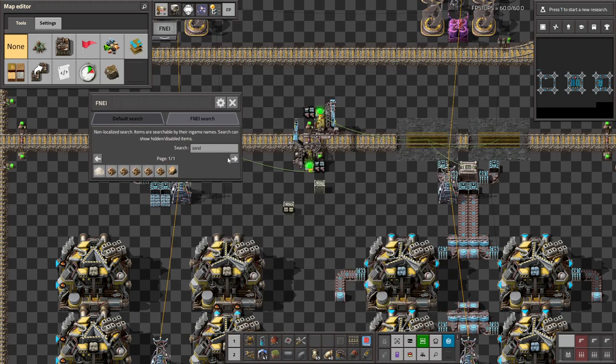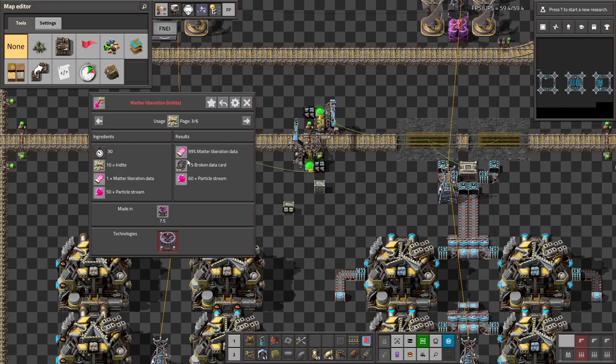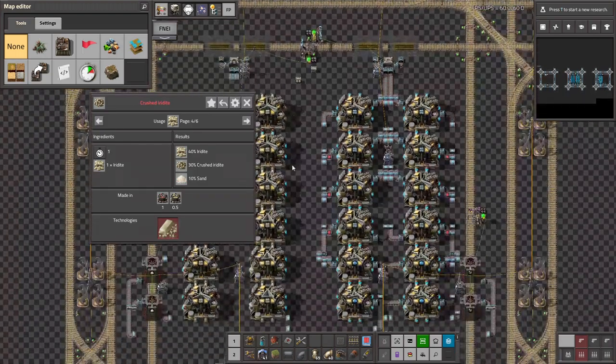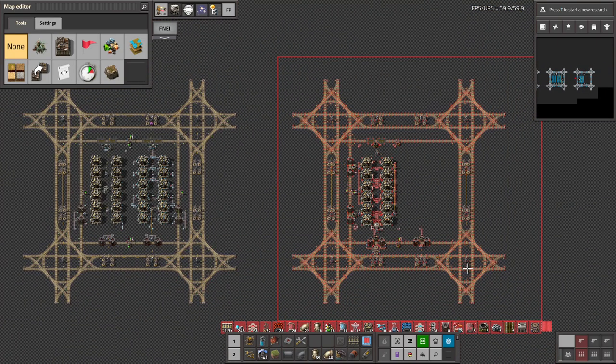Erudite goes into landfill, capsule, particle stream. Crushing it has some recycling and gives us crushed erudite, which is stack size four times as high. And considering one gives us 30%, it's actually way more stack efficient. Maybe I will have to do the processing on the spot, just because the stack size is so atrocious.